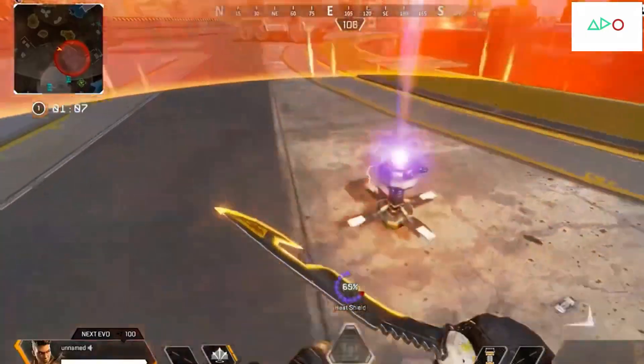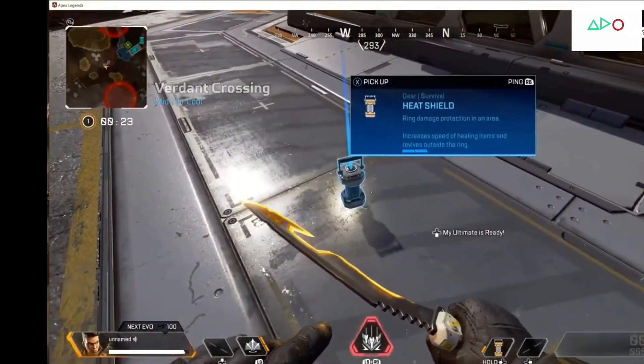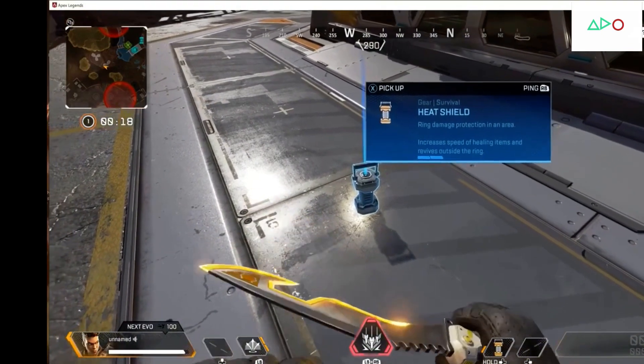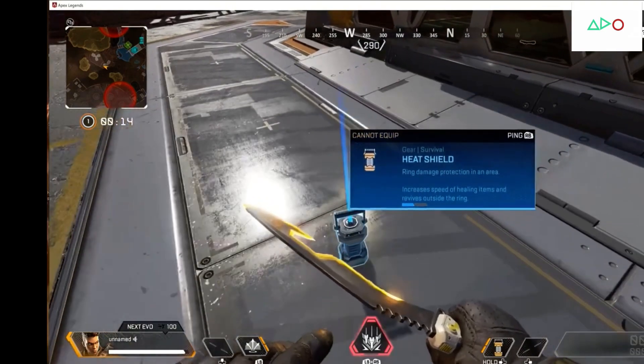To get back into the survival item thing, one of the things we're going to release with the heat shield is actually the survival slot. In your inventory, we're actually making a new slot that's just for these survival items — so the mobile respawn beacon and the heat shield.